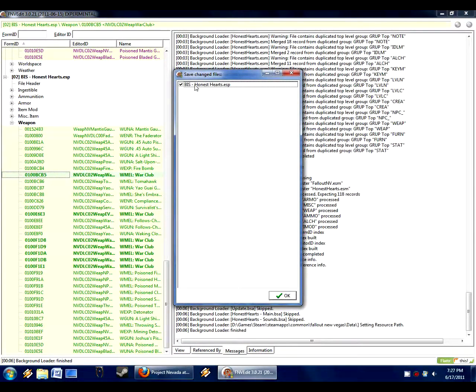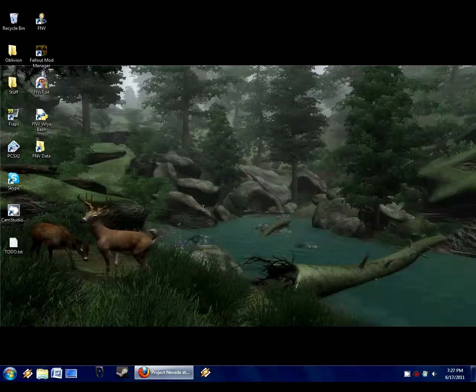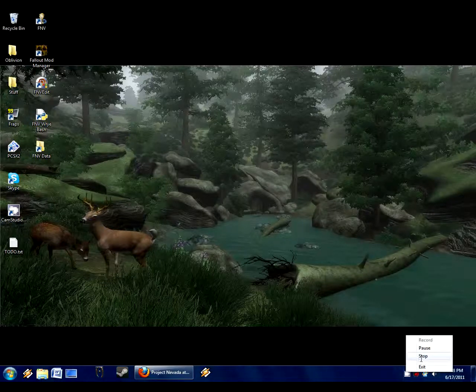Then click X — it'll say Save Changes, yes, always save. Hit OK. I should also say that in your data folder for Fallout New Vegas, there's a backup created of the prior ESP before we made our changes in FNV Edit, which is really nice. It always creates a backup with a timestamp, so if you ever need to undo your changes, you can simply go to that backup and restore it.